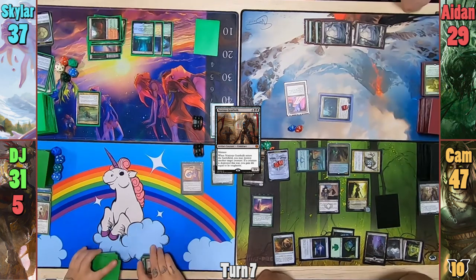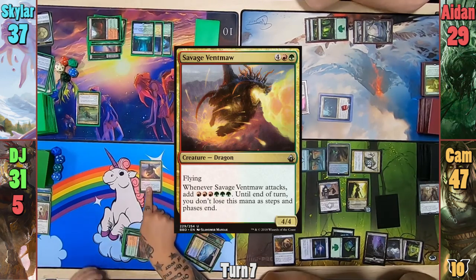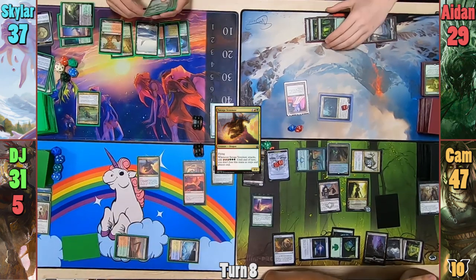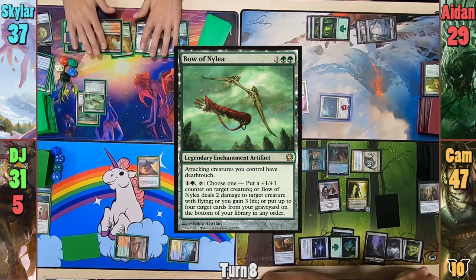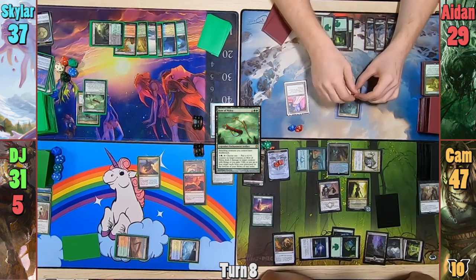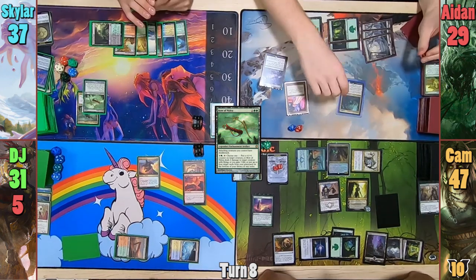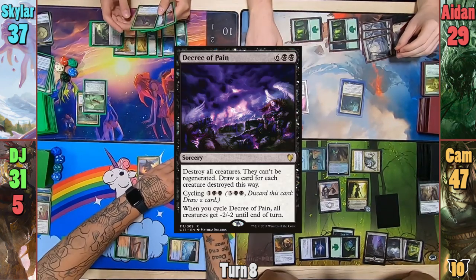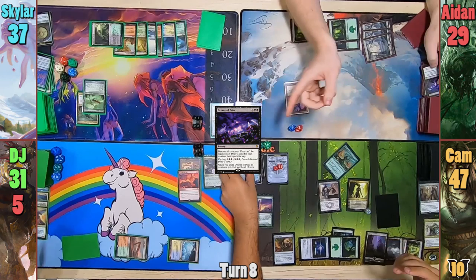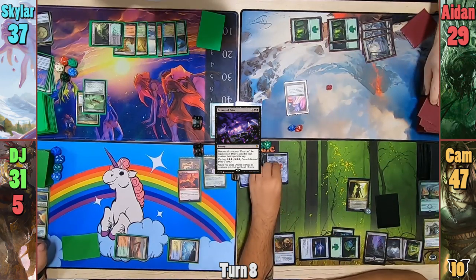DJ plays a Rootbound Crag as his land for turn, casts Crucible of Fire, and we then see a Savage Ventmaw come into play. Skylar plays a Bow of Nylea in his main phase and passes. Aiden plays a Forest, makes a saproling token with Gave using Cam's Germ token, sacrifices it to the Altar, and uses the mana to help pay for Decree of Pain. This wipes the board and draws Aiden a chunk of cards. Cam also adds a few experience counters — he's pretty sure his curve doesn't go past ten.